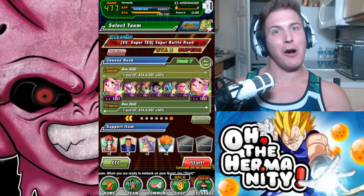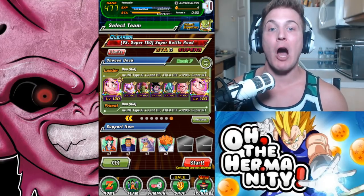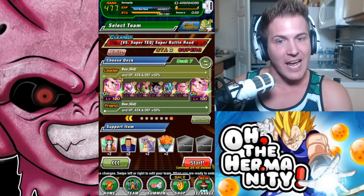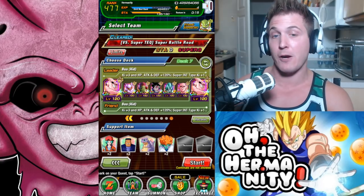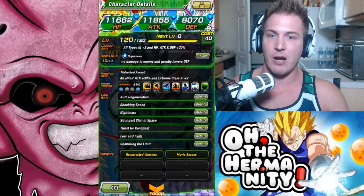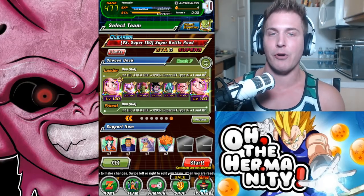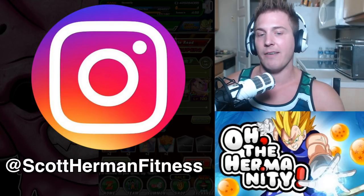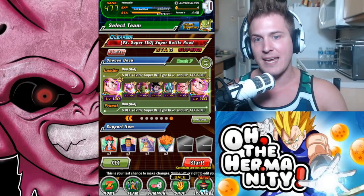What's going on Dock and Fam, welcome back to All The Herb Manity. In today's video, we're going to be taking on Super Tech of Super Battle Road, obviously with our Extreme Int team. As you can see, my team is pretty much stacked right now. The only character I don't have full rainbowed is Metal Cooler, who's at 61%. Every other unit is at 100% rainbow. I'm so excited to show you this — it's probably one of the easiest teams for me to beat this with, because Bojack just takes care of everything. So without any further ado, let's jump right in and showcase how amazing this team is.